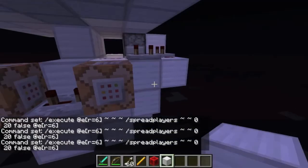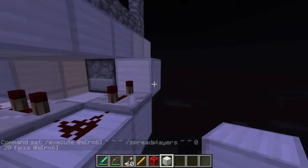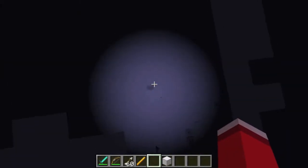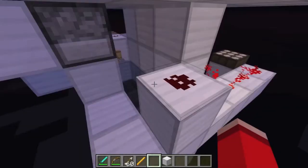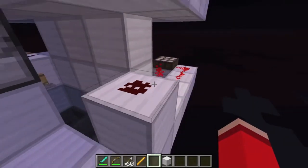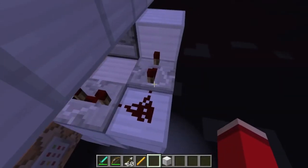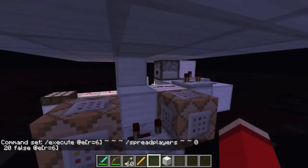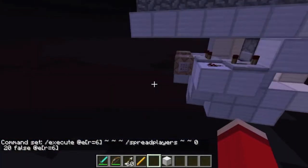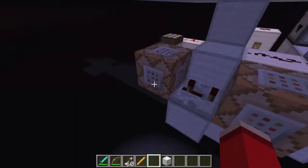There were some problems I had. The spread players command actually counts redstone blocks as entities, so I kept seeing redstone block tile entities randomly appearing in the area. Originally the redstone blocks were just meant to pile up at the bottom, but the spread players command launched them onto the floor. That's why these hoppers are here — to catch them. Also, originally I had only a four-tick delay, but that meant the dispenser fired before the spread players command happened, which caused the system to only spawn once. That was the error you saw earlier.